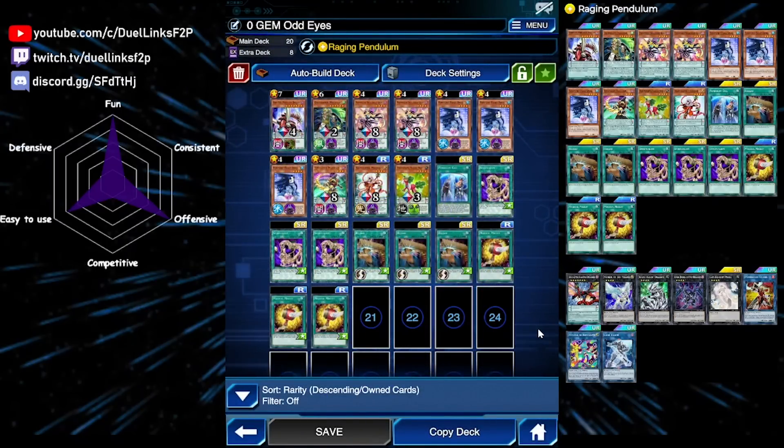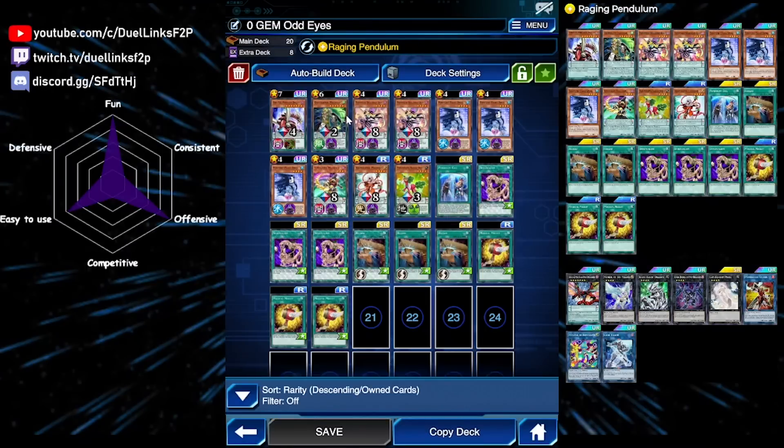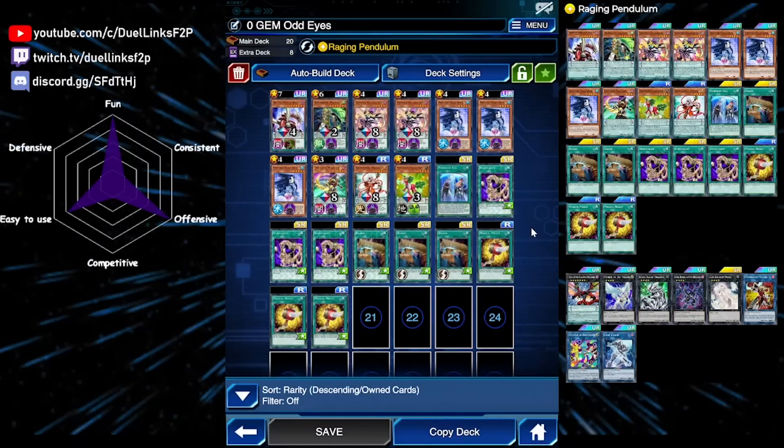For this version we're only going to open the structure deck once, so the entire deck is free of gems. We're only playing a single copy of Odd Eyes and a single copy of Pendulum Call. The deck still functions but it's not very consistent, because you need Pendulum Call or Oath Dragon for your combo to work, so having only one copy of each isn't ideal.